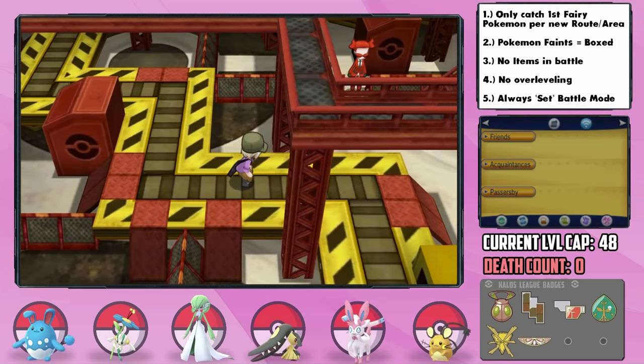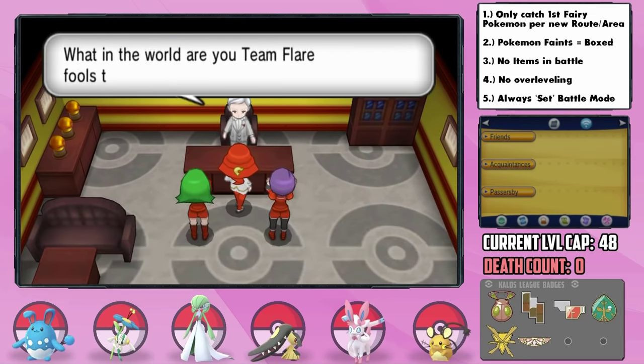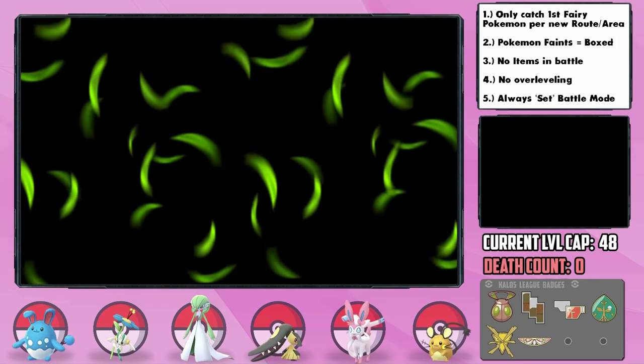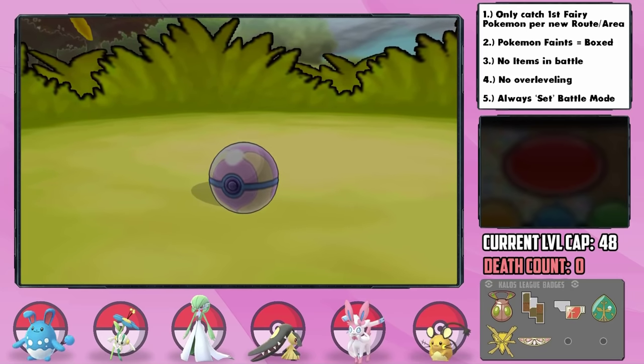After goofing around on the Poké Ball Factory conveyor belts, we reach the factory head who is succumbing to the Team Flare goons. Route 15 brings us yet another encounter with a 10% chance to find a Clefairy. I catch one and nickname it Felicia, and I'm going to leave it in the box for now.